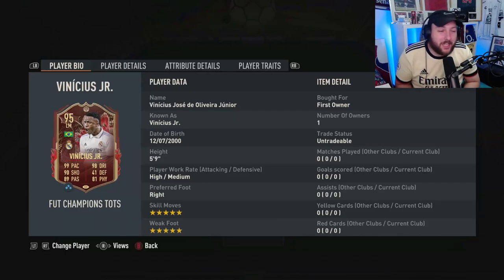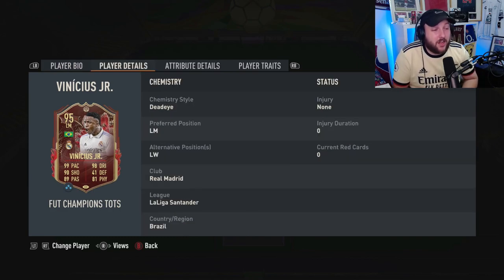Today we're looking at Team of the Season Vinicius Jr. I finished champs and got him as a red pick. He's 5-star skills, 5-star weak foot, high-medium work rates, 5 foot 9, and can play left mid or left wing.